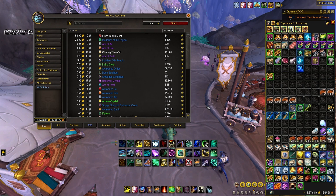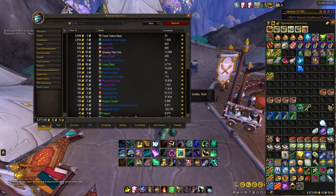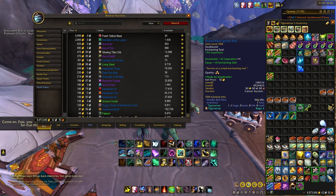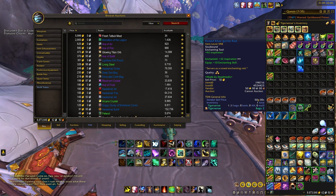Mistake number three is probably going to be the most known mistake on this list, but even though it's the most known, still to this day on stream I get many people saying, oh my goodness, I didn't know this existed. And this is profession tool enchants. Many people don't realize that you can actually buy enchants for your profession tools, which can drastically increase your profits.